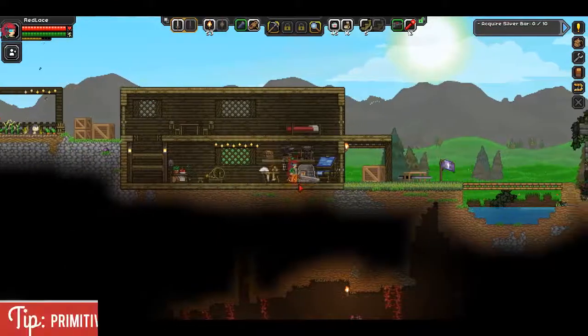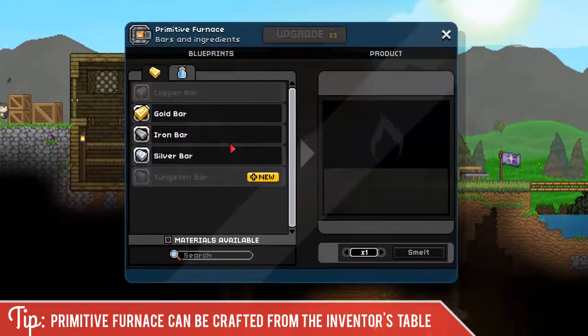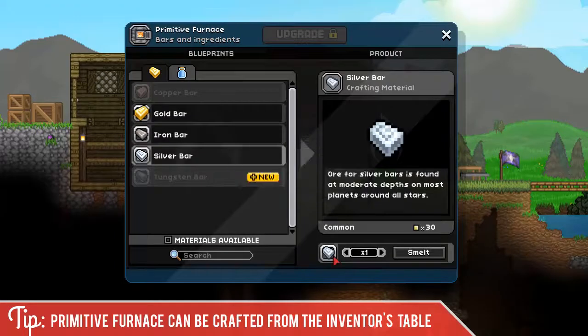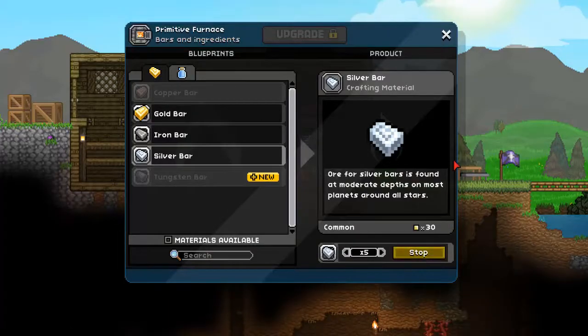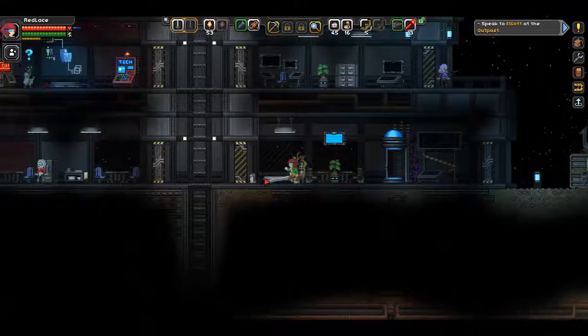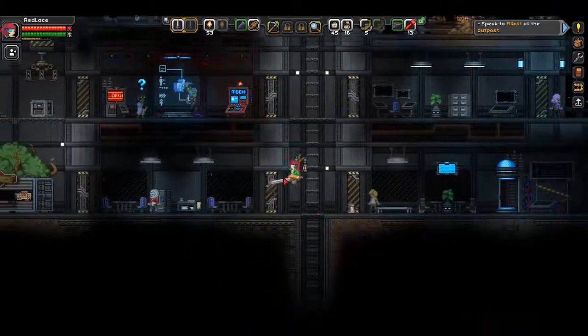Once we do, we're going to head back to our primitive furnace, which can be crafted from the inventor's table, and go down to silver bars. You can see we need two silver ore to make one bar, so we're gonna hit the back button to make the max, which is 24 we can make right now. Wait for that, and now we have the silver bars we need. So we're gonna head back to Elliot at the outpost.